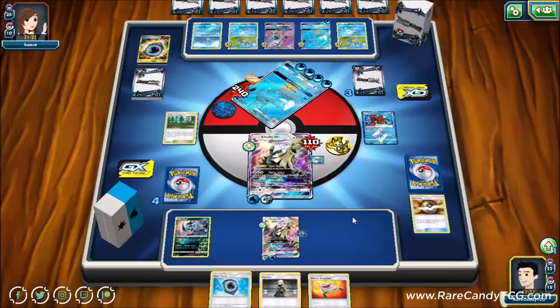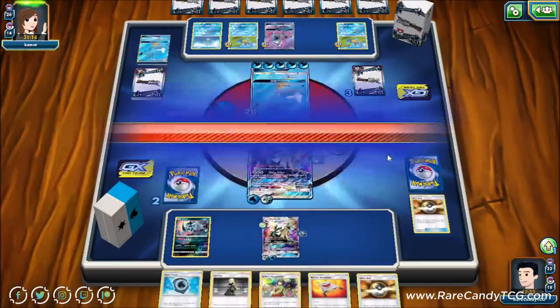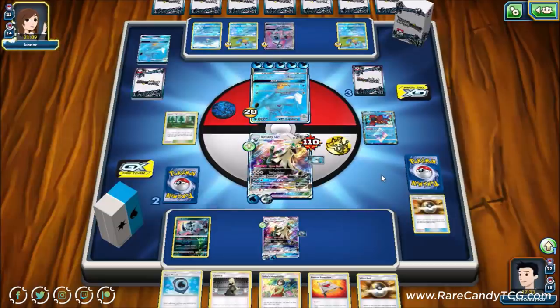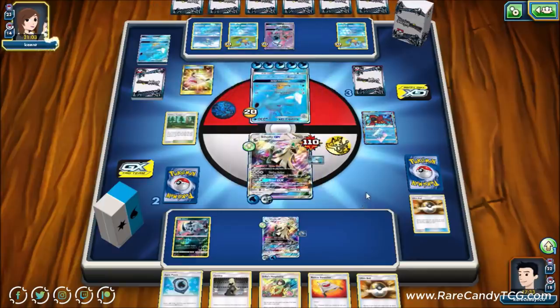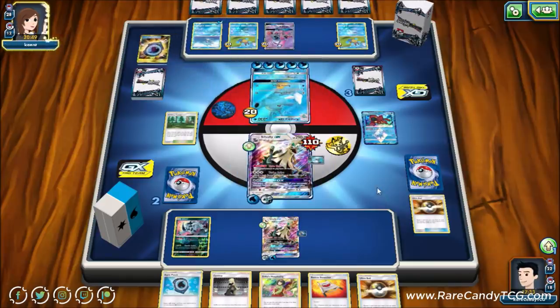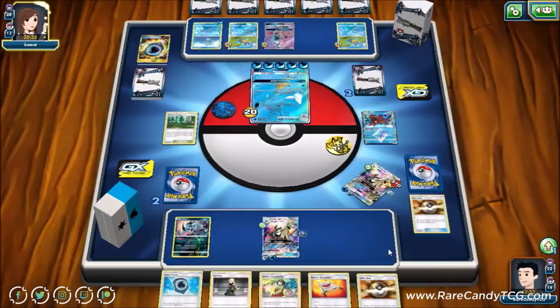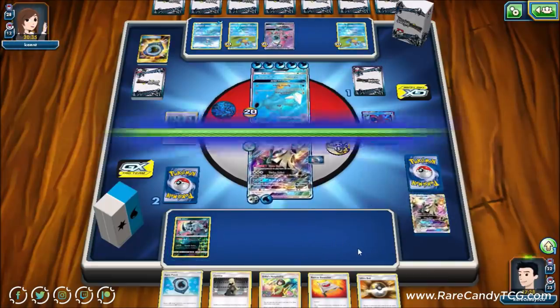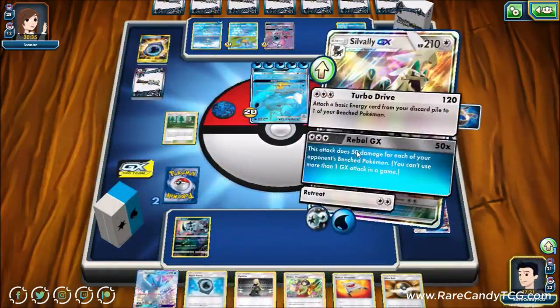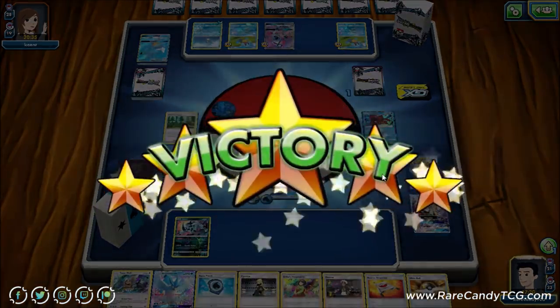Our opponent uses Hydra Pump to knock out a Silvalli GX. We promote our remaining Pokémon — no need to promote Absol. With Choice Band, Rebel GX will be enough damage to knock out Kingdra. We narrowly take the victory against the Kingdra GX deck.